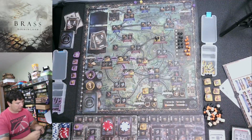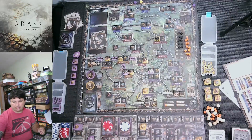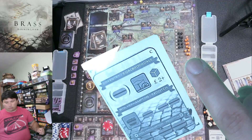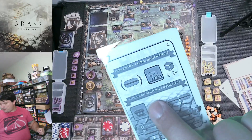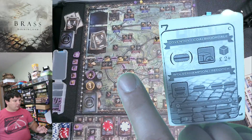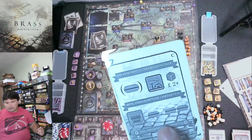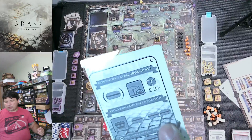I'll spend 10 to put an ironworks in Coalbrookdale — that takes three coal, market goes one over so I'll gain one dollar. That's one action. Now for second action — no beer access for a double rail build — so I'll spend Wolverhampton card, five for a link going down that way, use my own coal. Maybe I can get down to his brewery. I draw two: a beer card and a pottery card.